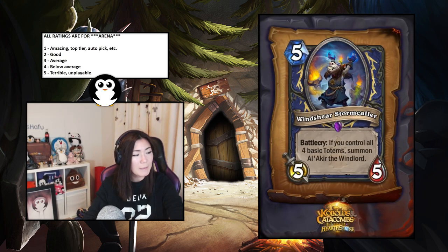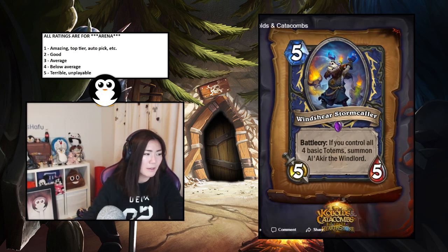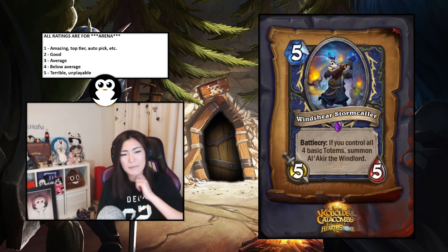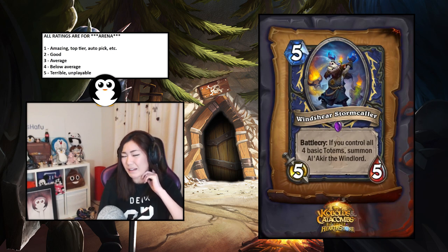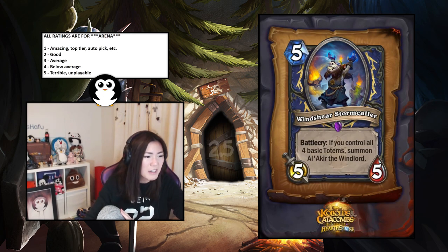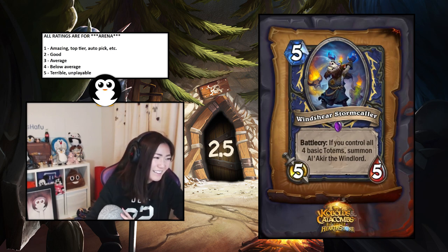Windshear Stormcaller — five-mana five-five epic, if you control all four basic totems summon Al'Akir the Windlord. It goes with the previous totem cards. It's pretty nuts if you get it off, but you're probably not going to get it off that often. It's a five-mana five-five which is already average so 2.5 seems fine — like a 2.5 if you don't get it off, but if you do you're a god.